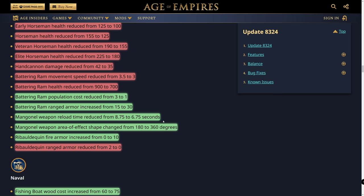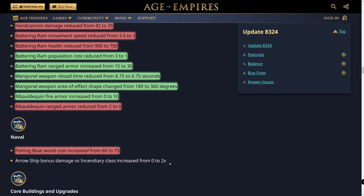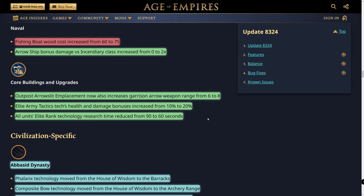This mangonel change is a double-edged sword — it can be devastating if you're not careful. I didn't think the mangonel needed a buff; I would have rather seen a springald nerf. The ribauldequin has had fire armor increased from 0 to 10, but ranged armor reduced from 2 to 0. Moving to naval: fishing boat wood cost increased from 60 to 75, and the warship bonus damage versus incendiary class increased from 0 to 2x. For core building upgrades, outpost emplacement placement now also increases garrison arrow weapon range from 6 to 8.